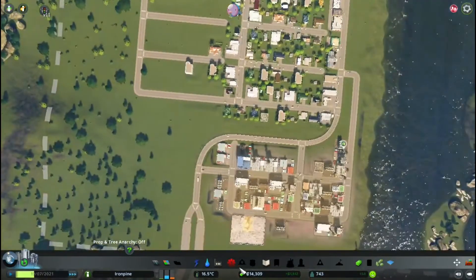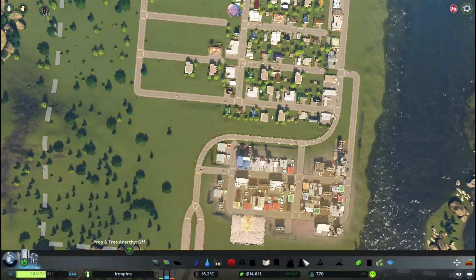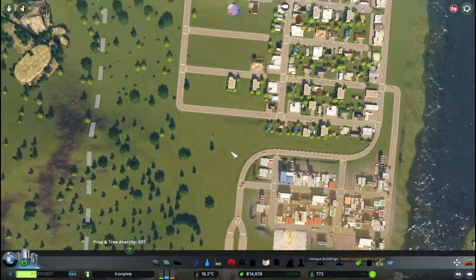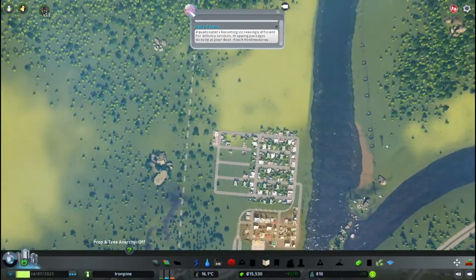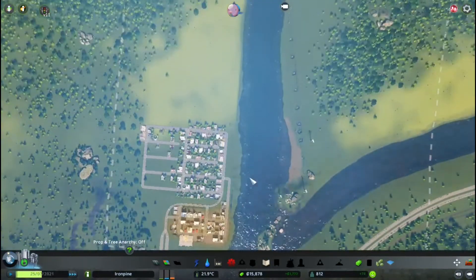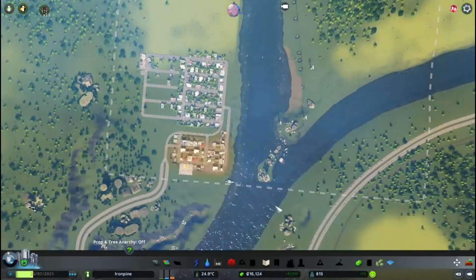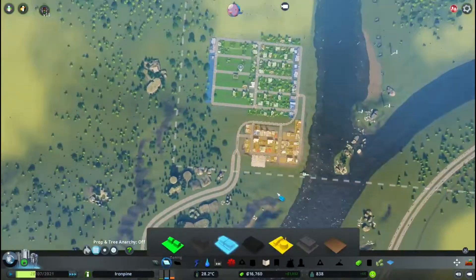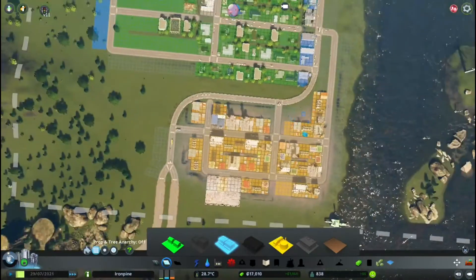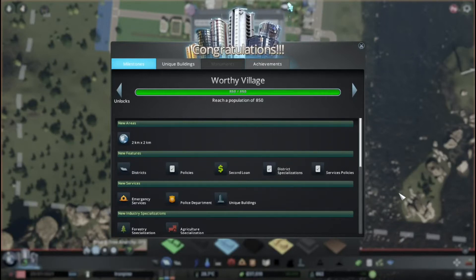I will also be looking at more unique buildings throughout the series. When I build up an area I want to include the planning for unique buildings in there as well. We are growing quite significantly now, and our industrial area is basically maxed out on this side, so we will be wanting to move over to that side. We unlocked a new area — we have districts.